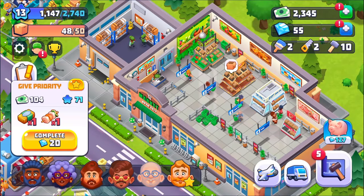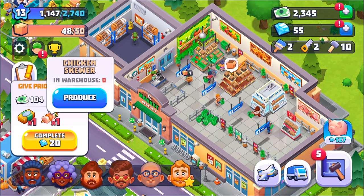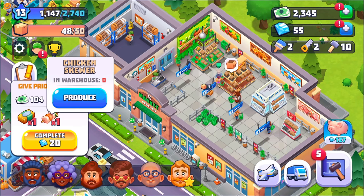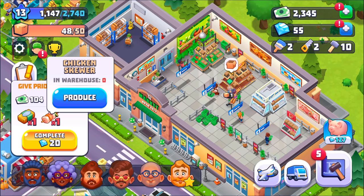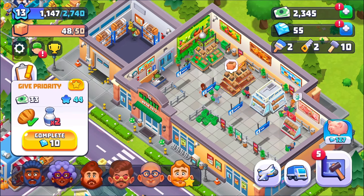He wants butter. He also wants a chicken skewer. I have a meat packing plant going right now but it's a 10-hour thing — I think there's about four or five hours left on it. So he's not doing anything but he wants butter. This fella here wants something I can actually do, but it's only 33 money — oof.